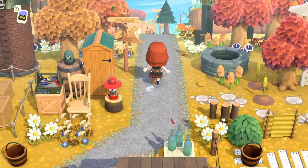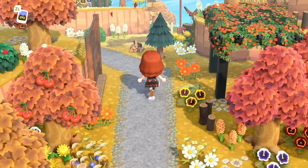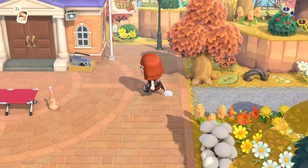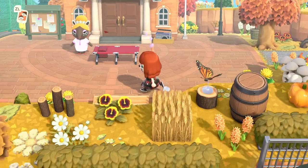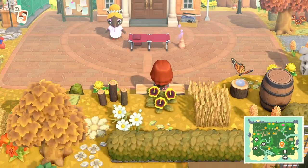And then on the right, we've got this kind of stuff — very cozy, very autumnal. I just love this pathway and everything, there's so much going on. The terraforming looks great, and I just think this is such a pretty autumn island. You can also take a seat right here at the plaza. How convenient.